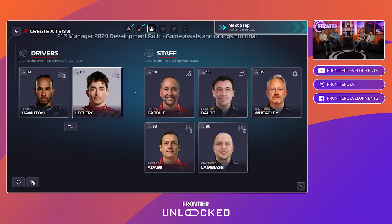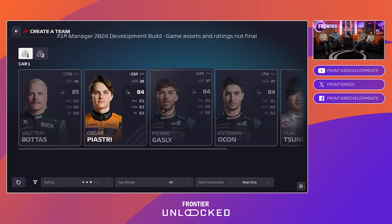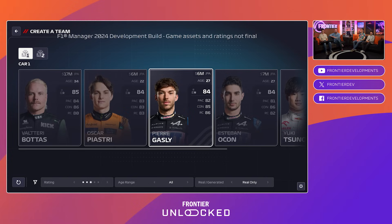Moving into driver and staff selection — we've conveniently ended up with the Ferrari lineup for next season. We have a randomized staff option where we can use generated drivers and adjust this across all team members. After the trailer was released, people asked whether driver quality could be impacted by budget. In 'Your Story' mode you can set your own limitations and pick drivers from F2, F3, etc., while pre-selected team origins have determined driver levels.